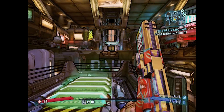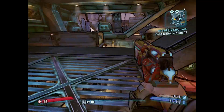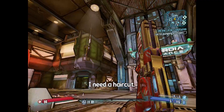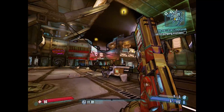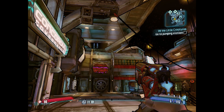Hey guys, Learn2Game here. In this video, I'm going to show you how to use Gibs Save Editor to mod your character in Borderlands the Pre-Sequel. This tutorial is not going to be touching weapons, shields, or items — this is only going to be your character itself and the stats on the character.